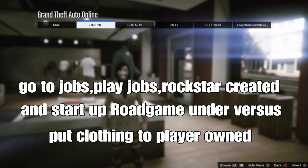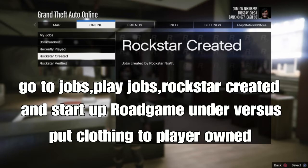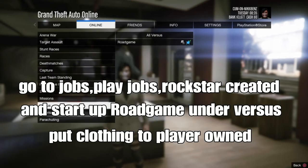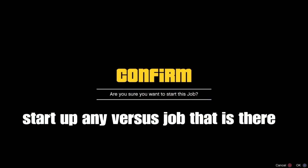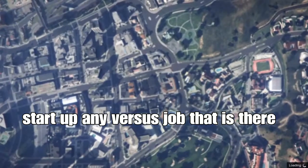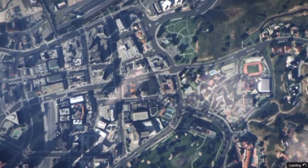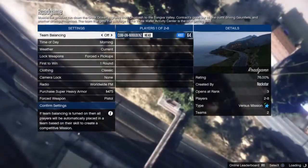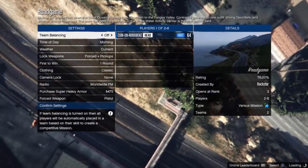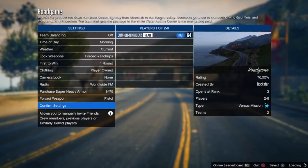From here go to online jobs, play jobs, Rockstar Created, and set up the mission Road Rage on your virtual jobs. Set the clone to play your own. Sometimes Rockstar will remove virtual jobs and add a new one, so start up any one that is available for you. Put the clone to play your own, go to clothing, and go to the left.